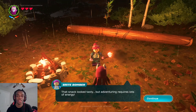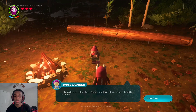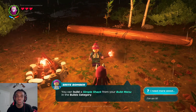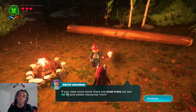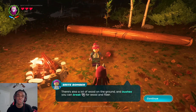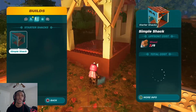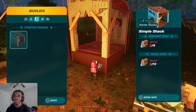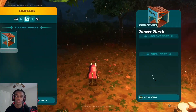That snack looked tasty, but adventuring requires lots of energy. I would cook if I knew how — I should have taken Beef Boss's cooking class when I had the chance. I'm worried about the rain, maybe we need a shelter. You can build a simple shack from the build menu in the builds category. I'm gonna need more wood. If you need more wood, there are small trees you can hit with R2 and collect resources from. There's also wood on the ground and bushes you can break for wood and fiber. We unlocked a grill — nice. And a lumber mill. A simple shack — we're gonna need 13 woods in total. We collected enough wood to build a shack. Now let's figure out where to place it.